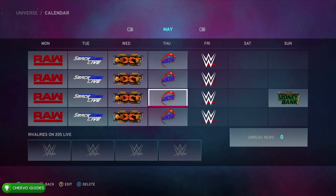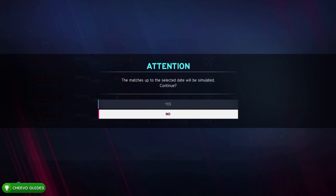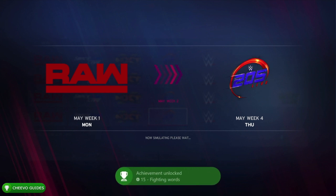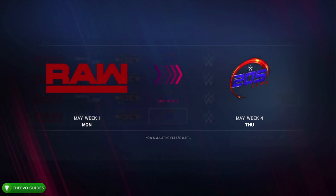We're going to go over to the calendar and we need to simulate the RAW event that we set up the rivalry in. You can go to any future event, hit simulate, and then the achievement or trophy should pop during simulation. If for some reason it hasn't popped right away, just simulate another week or keep simming until it pops — eventually you're going to get your achievement for Fighting Words.